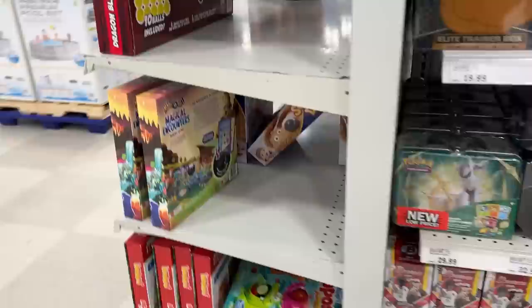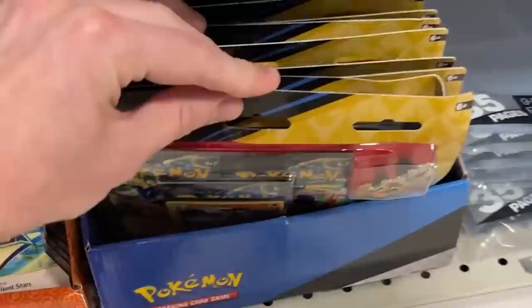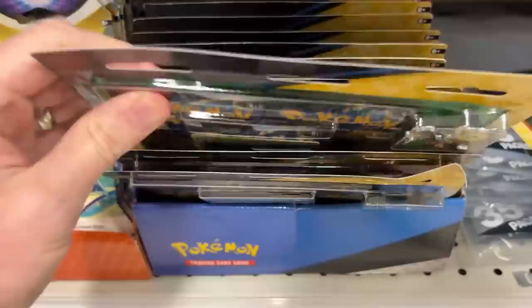Wait a minute — they don't have it. Let me go check over here. Oh wait, there's a bunch more over here. Right here. This is exactly what I'm looking for. We're building the Pokémon card promo binder today and we need the Cinderace, this Rillaboom promo, and the Inteleon promo.